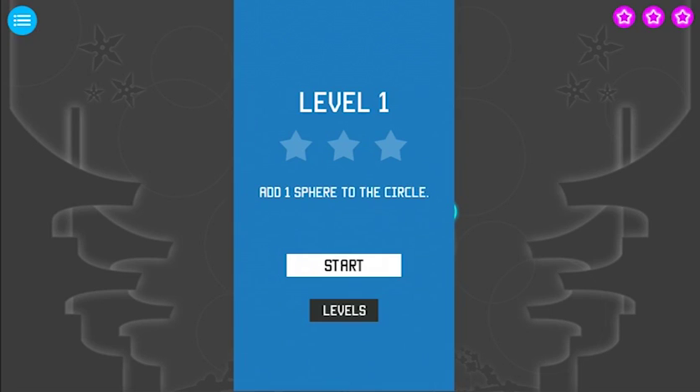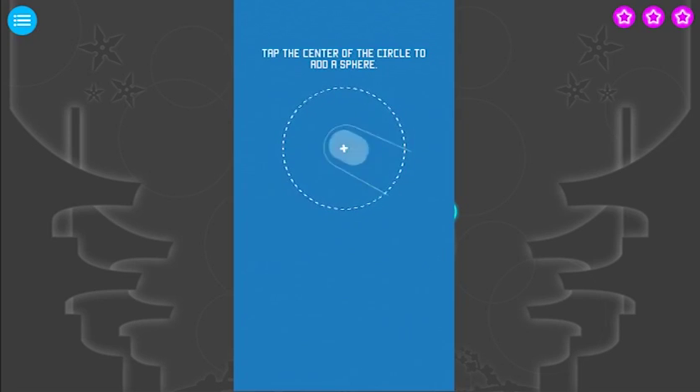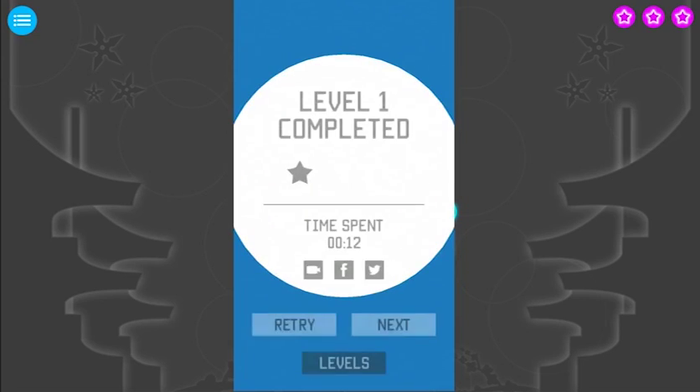Okay, so add one sphere to the circle. Tap the centre of the circle to add a sphere. Complete one full rotation for the sphere to count.